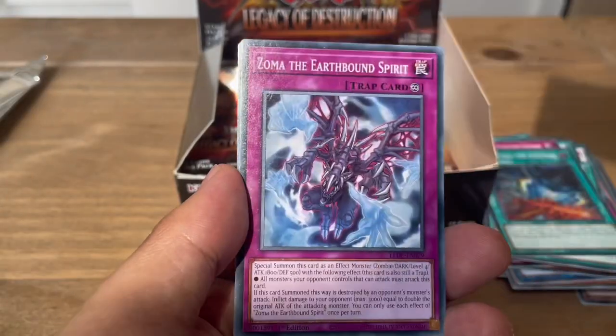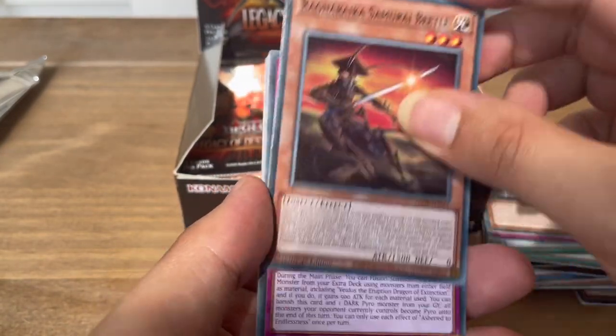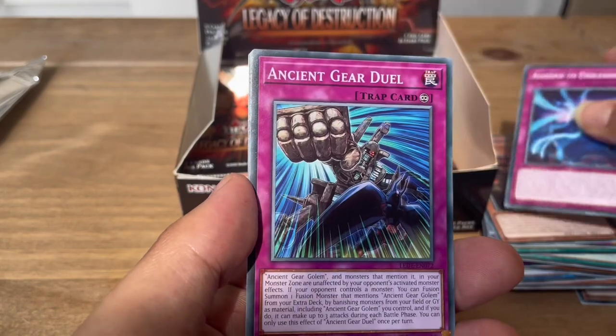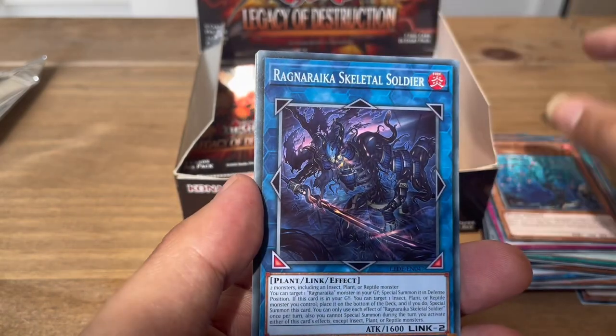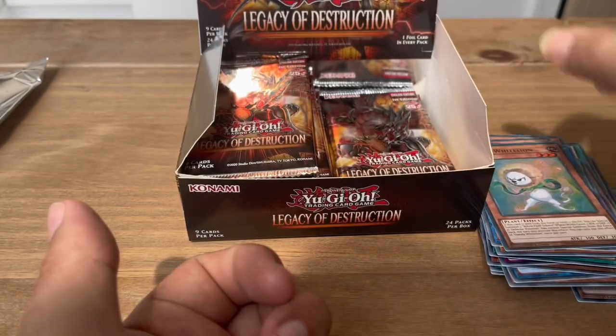Next pack: Ragnarika Armored Lizard, Zoma the Earthbound Spirit, White Lord, Ragnarika Samurai Beetle, Ashen to Endlessness, Ancient Gear Dew, Cooling Embers, Ragnarika Skeletal Soldier. And for our super we have Dandy White Lion.